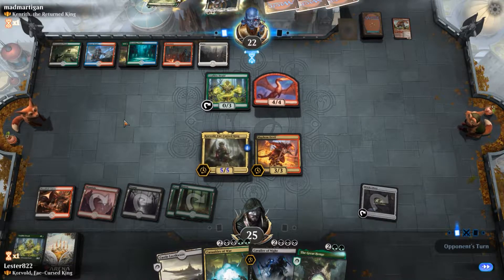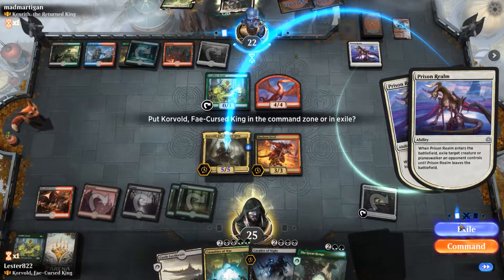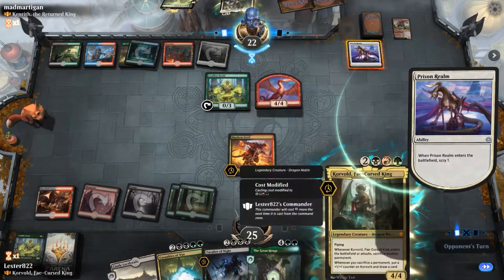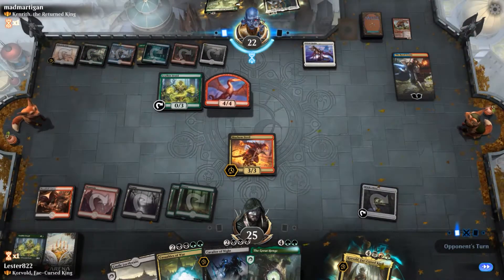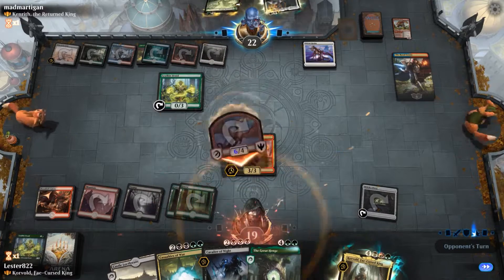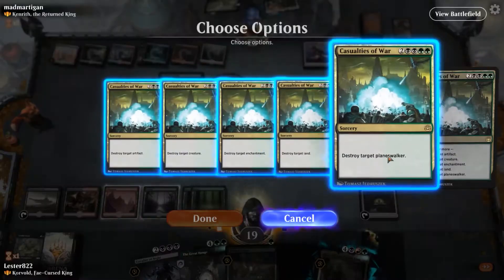It looks like we have a ton of value, and he goes to exile my Korvold, which is very upsetting, because now he costs 2 more to cast — so he costs 7. And then he plays Royal Scions, and I'm like, thank you. So I play Castle Locthwain and then cast this, being able to target literally everything but an artifact.